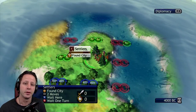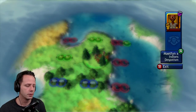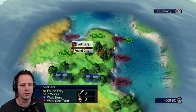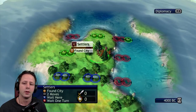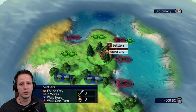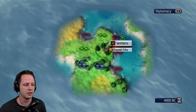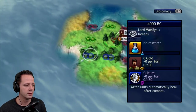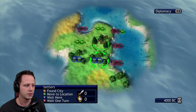Hey guys, in this video I'm going to explain something that's not really widely known about the Indians. Starting with Gandhi, the leader of the Indians, one thing that a lot of people don't know is that they can actually turn resources on the map into instant productivity, food, or even gold. This isn't unique to the Indians — it can actually be applied to almost any civilization in this game, but it's most noticeable with the Indians, especially in the early game.